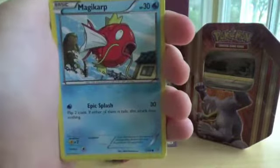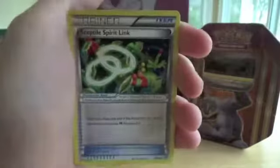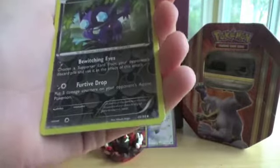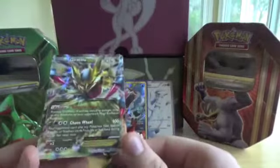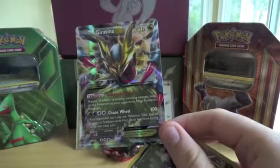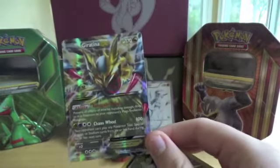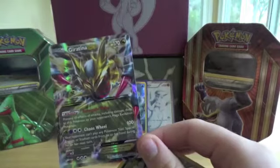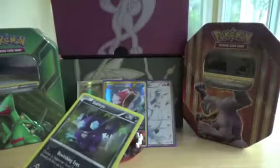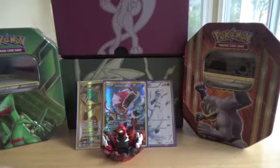Alright, here we go. Goomy, Spinarak, Magikarp, Goomy again, Unown, Rotom, Sceptile Spirit Link — it would be nice to get Sceptile EX — Vibrava, a Reverse Uncommon — AND A GARDEVOIR EX FULL ART! OH MY GOD! Whenever you buy repackaged things I never expect to get good pulls, but not only do we get an EX, we got an EX Full Art! Oh my god! These pulls! That is insane!